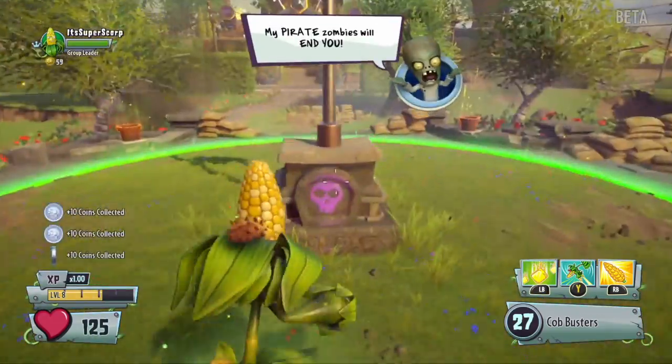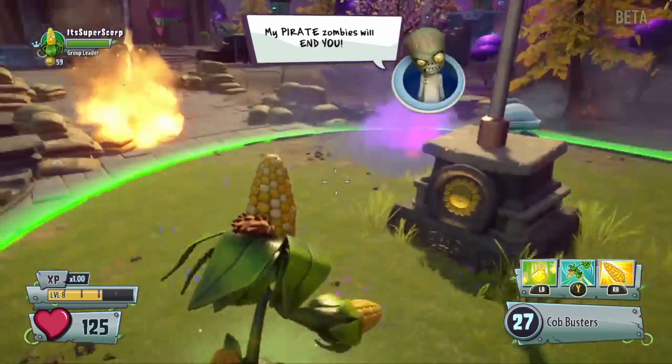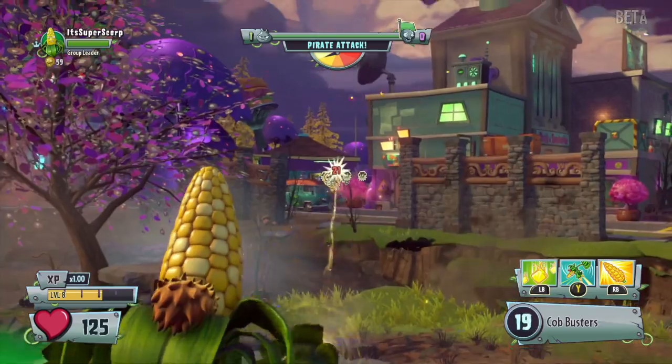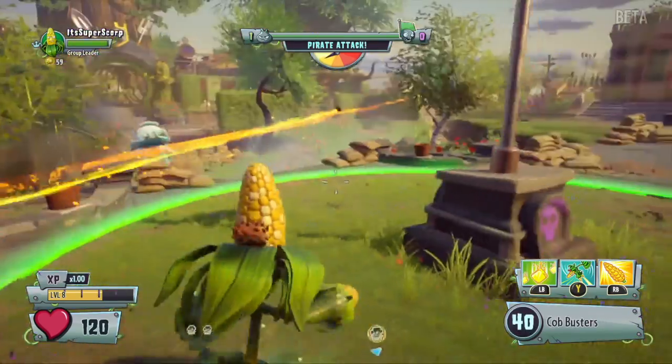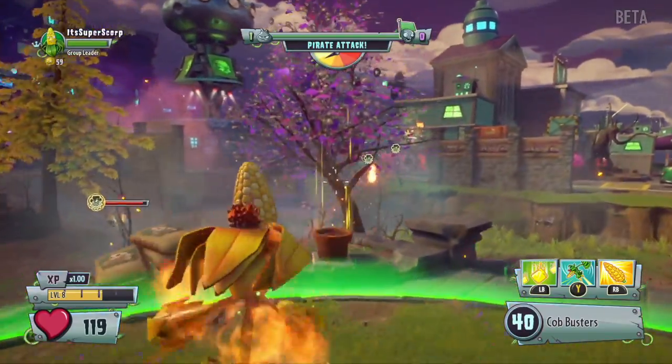Brown coat zombies can be beaten easily. Now he's sending out his pirates — the sniper class zombies. These actually give some real competition.